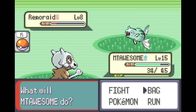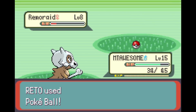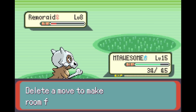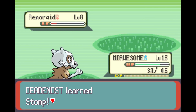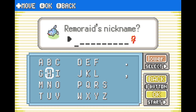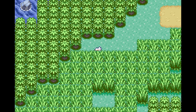Does Remorade evolve into Octillery? I can't remember. We got our squad! We got our strange squad. Stomp — yes please, we'll take that. So it seems like we're capped at level 15 here. I tend to start liking Pokemon that I usually think are a little ugly or weird — but I think I may start to like you, Remorade. We'll call it Bearded One — which also kind of works.